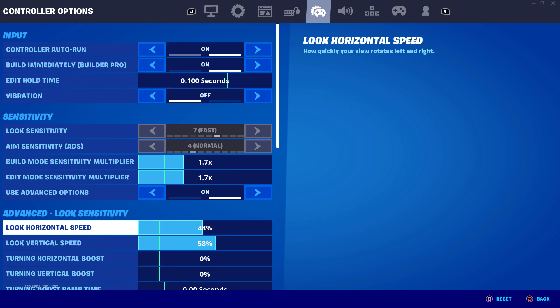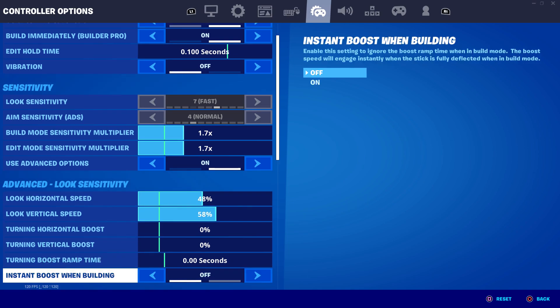With these settings I feel so much better - I can just flick around the box in box fights or build fights and hit the shots I need to. It's not too slow, not too fast, it's basically just right. I don't mess around with the look dampening time, boost, or anything like that - if it's not broken, why try and fix it.